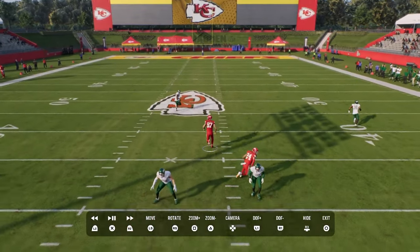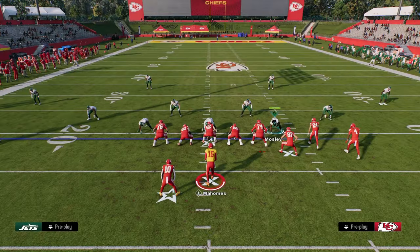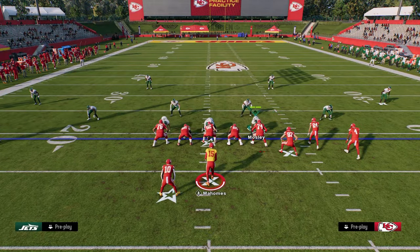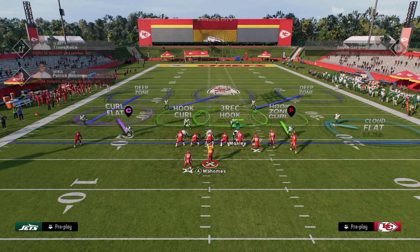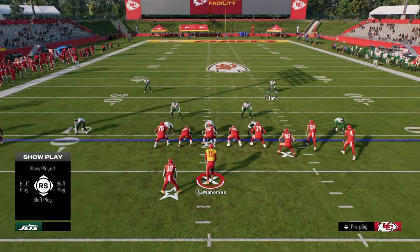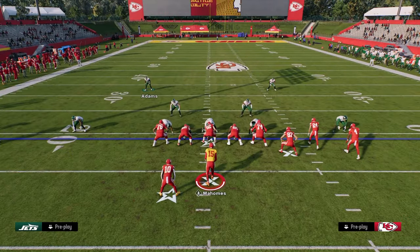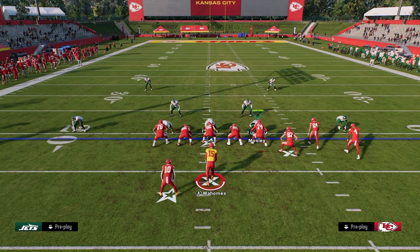Your tight end is being defended by the middle third. As a general rule of thumb, you normally want to roll your coverage over the top of the formation strength. So, for example, if the bunch is to the right, you typically want to roll your coverage over the top of the right side of the screen. Now, this isn't a universal truth, but it is pretty generally true.